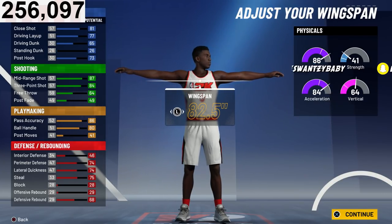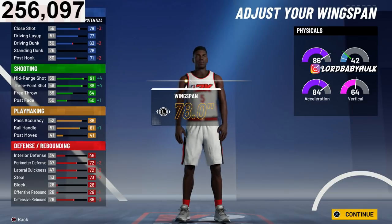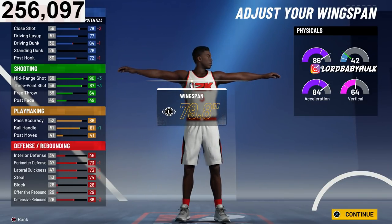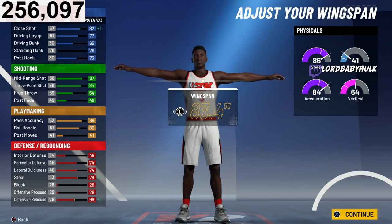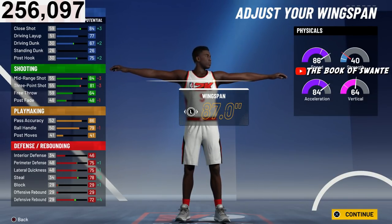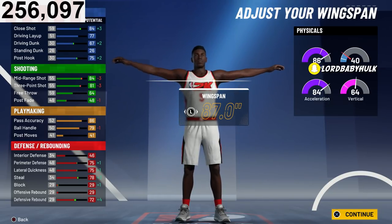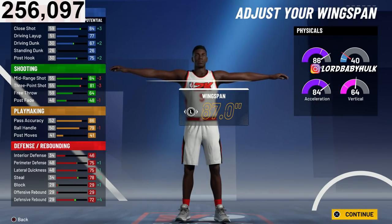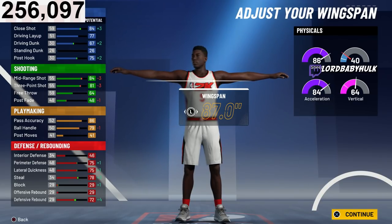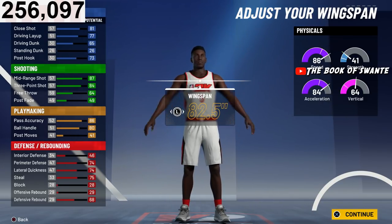Listen very closely. If you go this wingspan right here or lower, you will get the name Playmaking Shot Creator. And if you go any higher than this wingspan, you get the name Sharpshooting Facilitator. It's up to you if you want to trick people. If you make your build name a Sharpshooting Facilitator, people are going to play high on you — but then you can abuse the inside and they might not know. Or if you want the play shot name, people already know play shots can shoot. If I was to make a big guard, I'm going max wingspan.